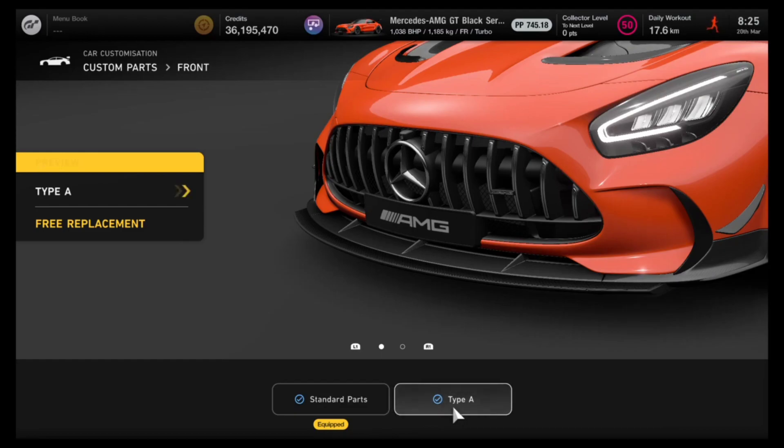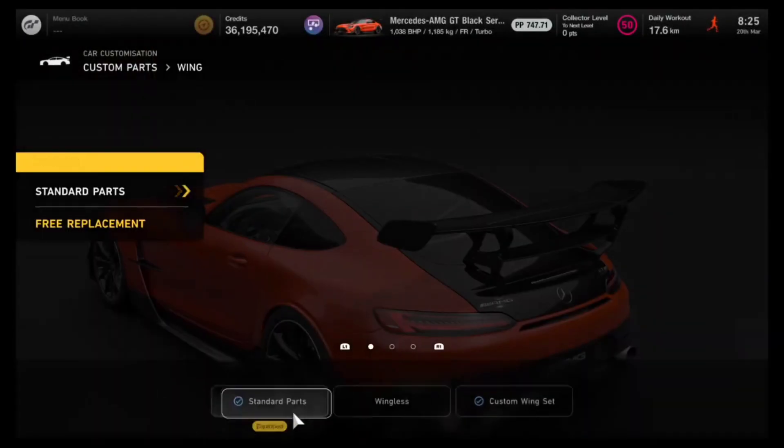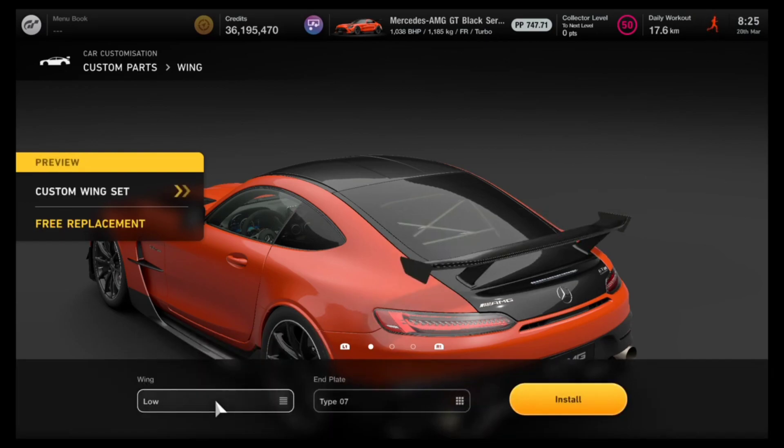Once you finish in the tuning shop, head over to GT Auto and add a front splitter type A, and then for your rear spoiler it is going to be a low spoiler type 7.